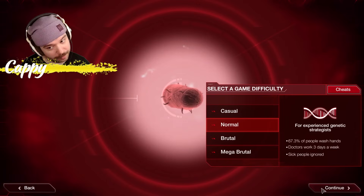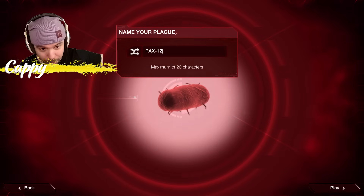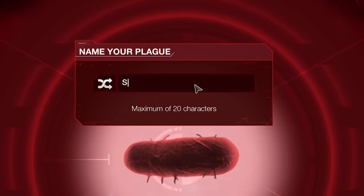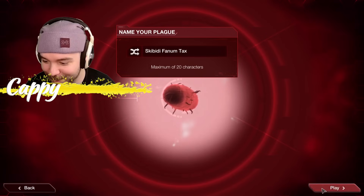We gotta pick where to start. Today we're playing Plague Incorporated Evolved. We gotta choose a name — this is the hardest part. Skibidi. Yeah, Skibidi Phantom Tax. Last time I played against my friend Steve, I chose Australia. I'm gonna choose Egypt this time because it's on land and it has two seaports and an airport.